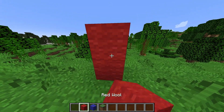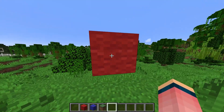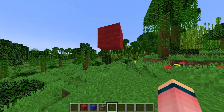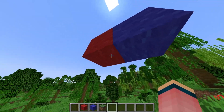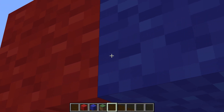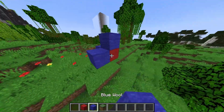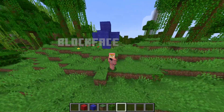So every block you see in the world — let's just use this as an example — this red wool is a Minecraft block right here. I can go around and see every side. But as soon as I place a wool here, I can no longer see that side of the block. It's literally not even rendering that side of the block. This side of the block doesn't exist anymore. If I do this, then that red block is essentially not even there. This is called blockface culling.